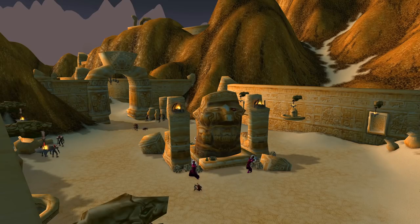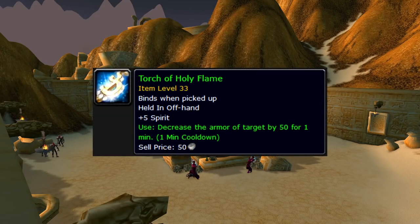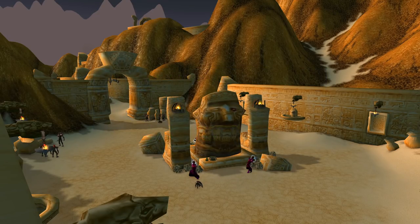I'd also highly recommend getting the Torch of Holy Flame from the Morbent Fell questline. This gives you an additional 30-yard pull at a very low cooldown, making it easier to pull additional mobs. From now on, the rest of the items are optional.